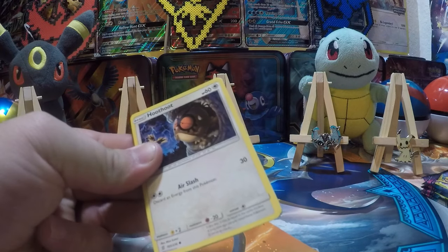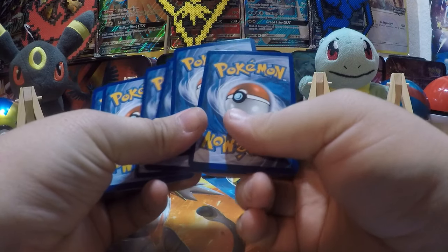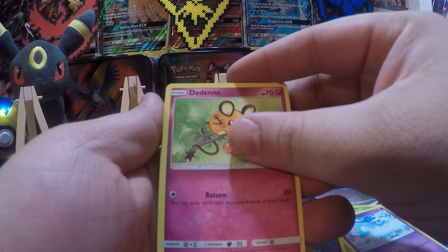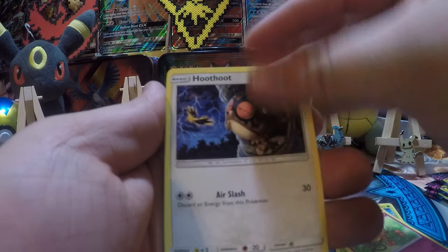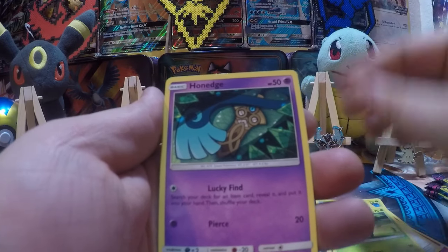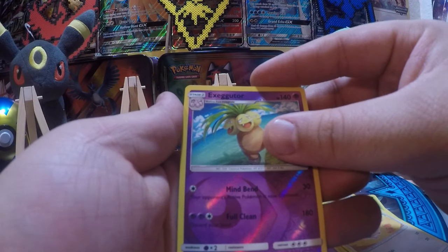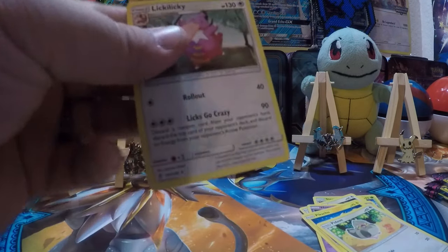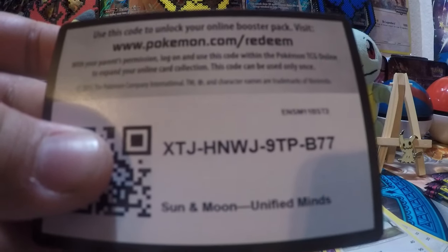Let's see if we can get something cool out of this box. We have a Fighting Energy. We've reached 104 degrees today, so we're a little tired. Hoot Hoot with Air Slash, Kira Blast, Honedge, Pikachu looking so cute, Exeggutor — reverse rare. And Lucky with that big old tongue.